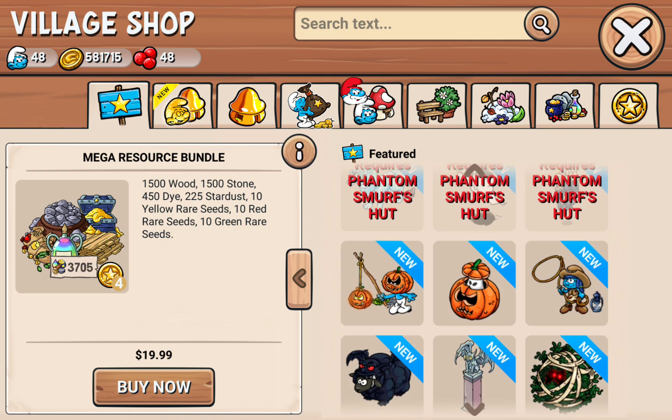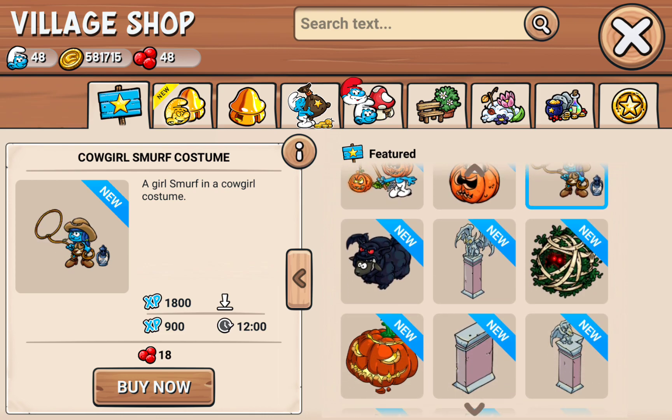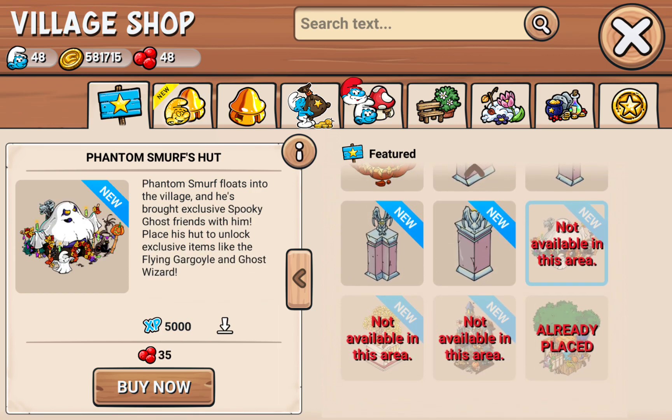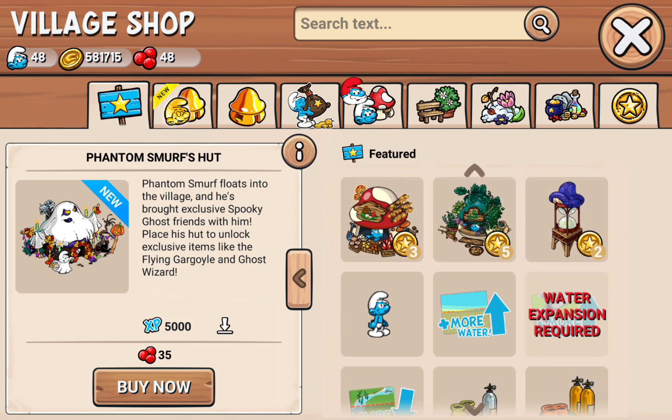Phantom Smurf's Hut. We got a cowgirl Smurf. Why does it look like Smurf Lily? I need to try to draw that. So this is all the stuff that comes with the village Halloween area. Where are the sugar skull mask girls? Because that's one of the things I saw before — the girls with the sugar skull masks. Hopefully that's not an exclusive offer.